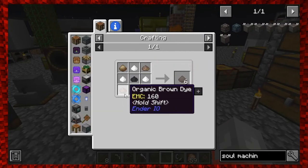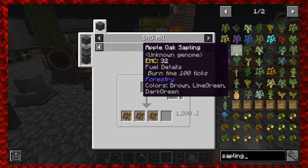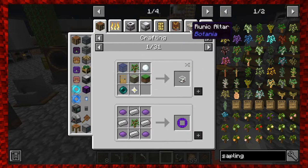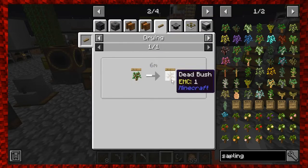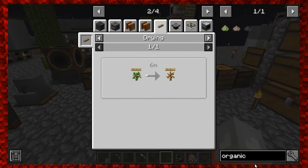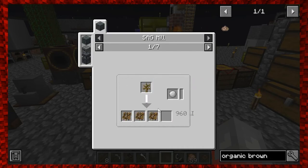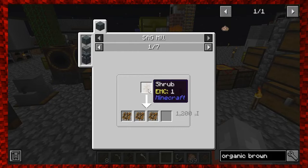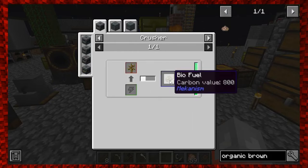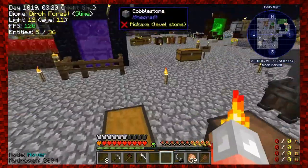I'm a bit stuck on how to get a shrub. I'll leave that question up to you guys. Let me go ahead and make the SAG mill since I need that anyway, and I'm pretty sure it's a quest too. A shrub - how do I get a shrub? That is the test between now and Sunday: tell me how to get a shrub in Minecraft - not a scrub! I'll go ahead and power up the SAG mill.